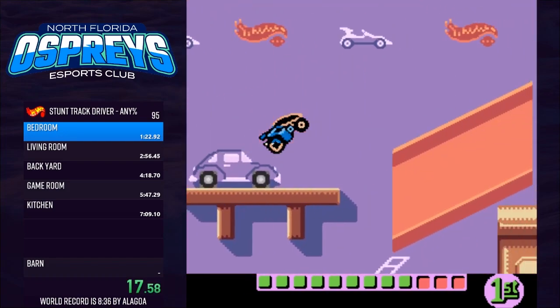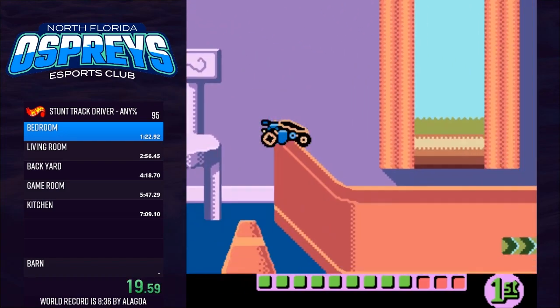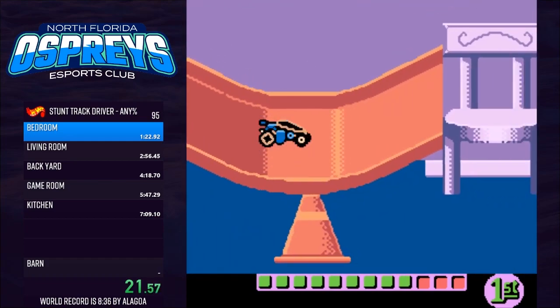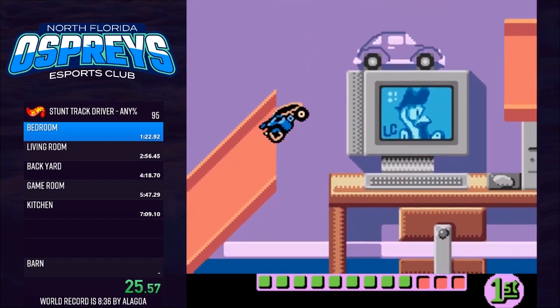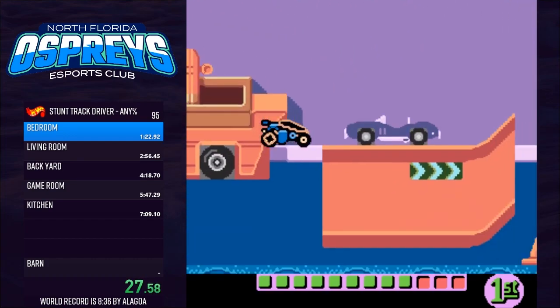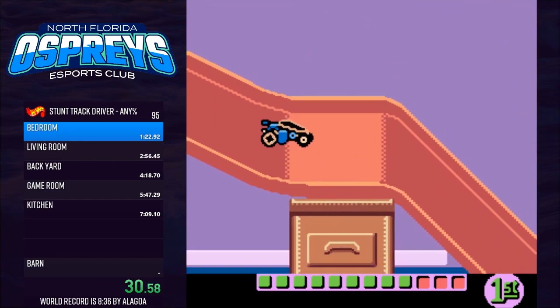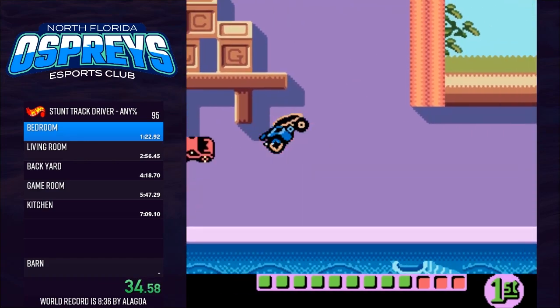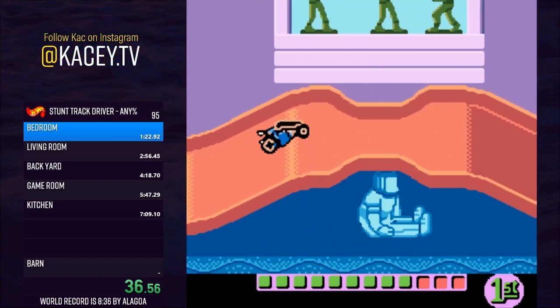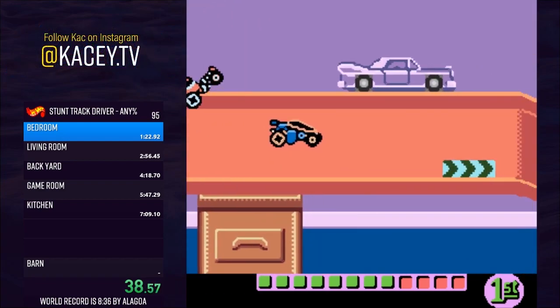When you cross the line at the end of the race, you have to wait for the two AI opponents to cross as well, unless they're so incredibly far behind that the game gives up and shows you the flag after about 10 seconds. This means that segments like Bedroom end up being around a minute 22 to a minute 26, even if you cross the line around the minute 12 mark. The previous world record holder was plenty fast through Bedroom, but spent time waiting, and thus finished with a 1:25.